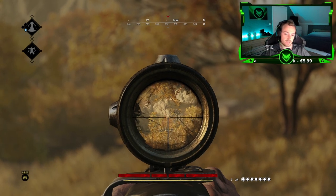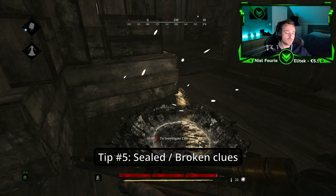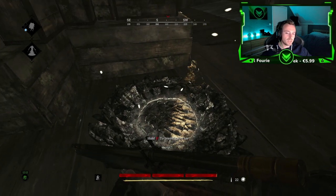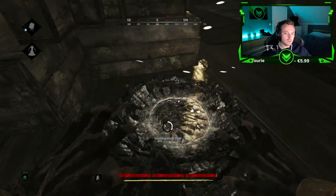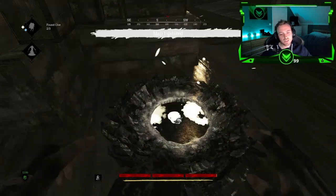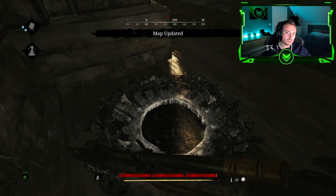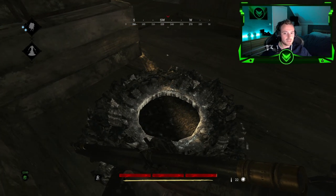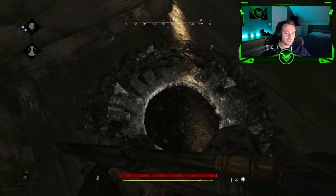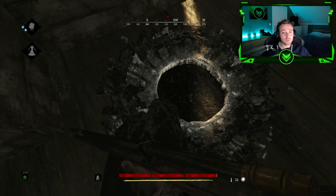Tip number five: There are actually two ways you can see a clue. One way is that it's sealed — that means nobody has picked it up yet. The other way is when it is basically broken, so that means somebody has been here. Whenever somebody else took the clue, it will also appear broken like this.